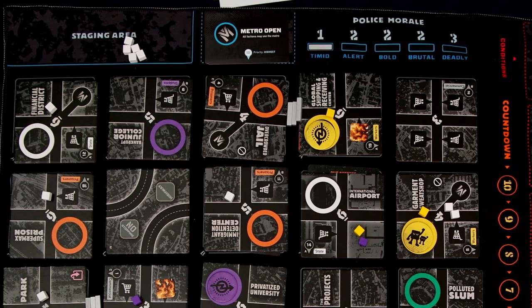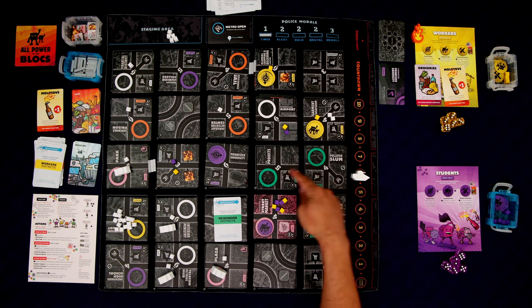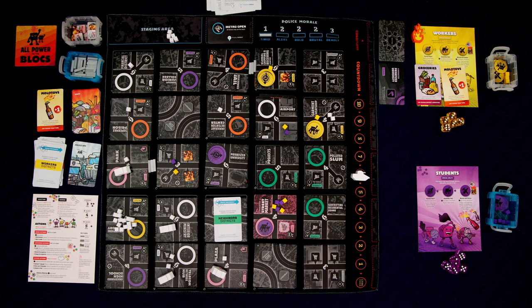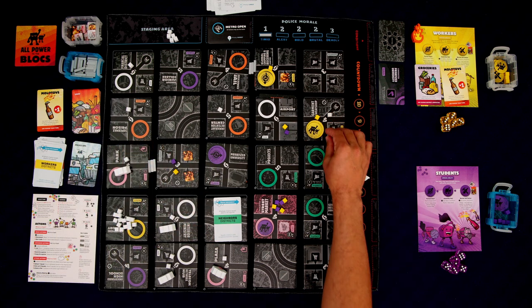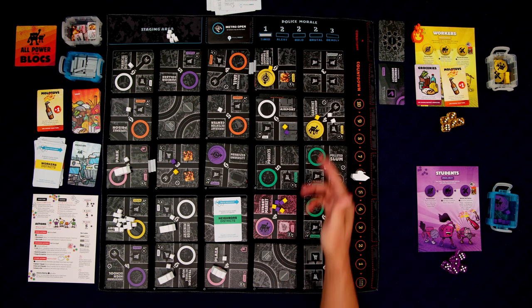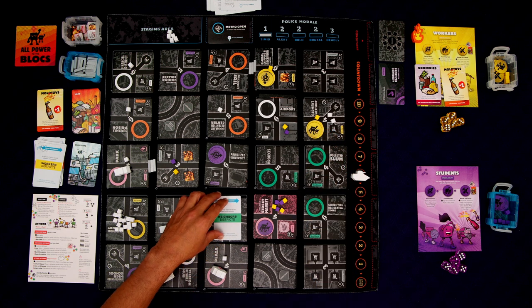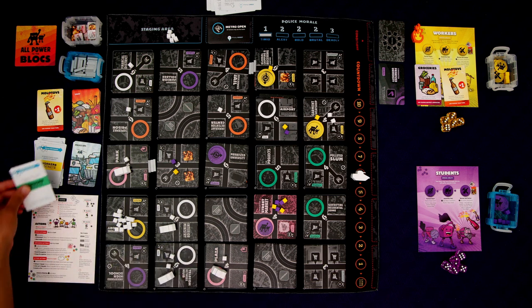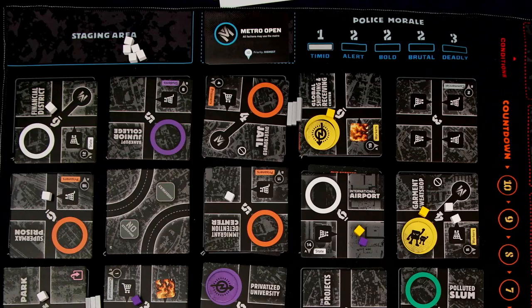Police op phase — morale is at one. Squad movement card: we move into adjacent neighbor districts, the green ones, which are clustered together on this map. None of these have anything adjacent. This one, however — no, he won't, because squads in districts with occupations hold their positions. They're in a space with an occupation so they're going to hold their position and ignore this.